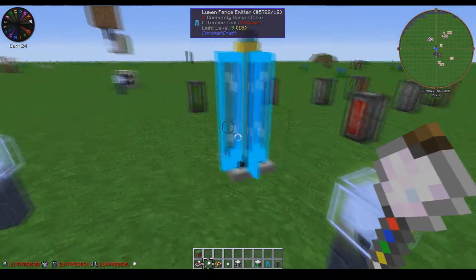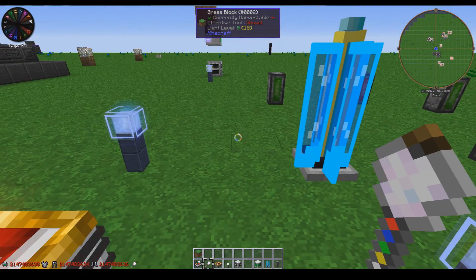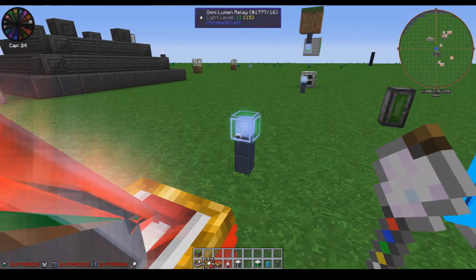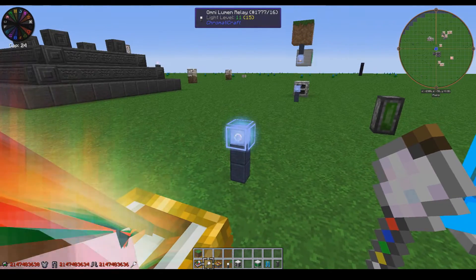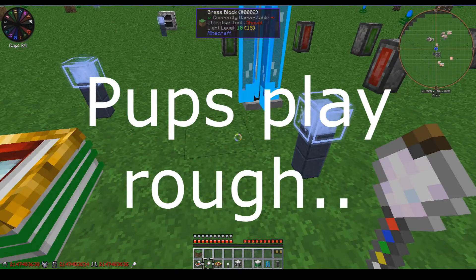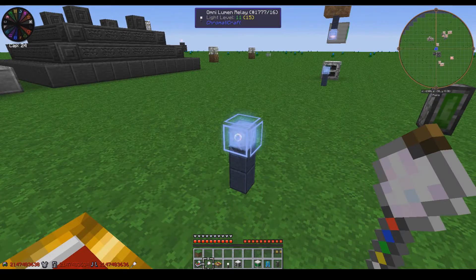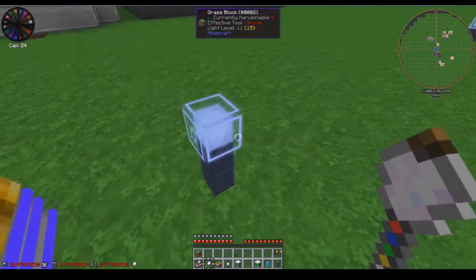You'll notice that this relay isn't actually getting power at the moment. That's because you have to set the input side for the relays. To do that, you just take an elemental manipulator and right-click on the sides. So as I was saying, you need to right-click the relays with your manipulator.